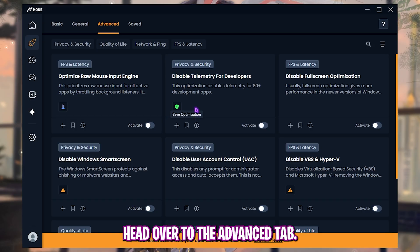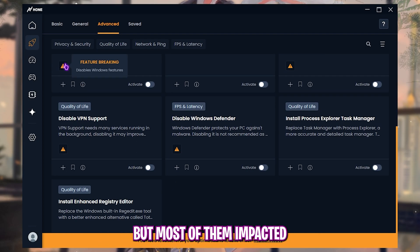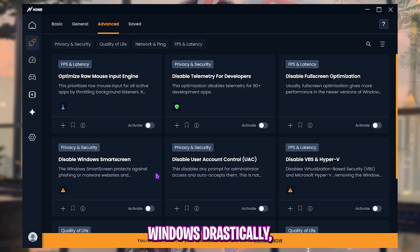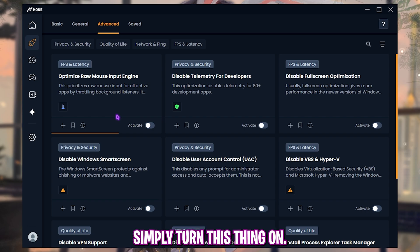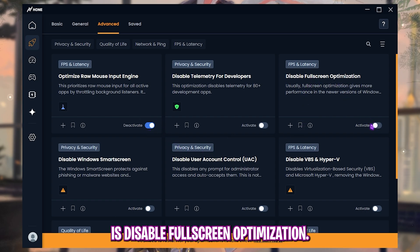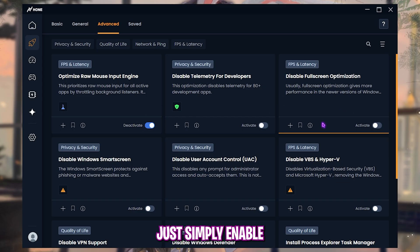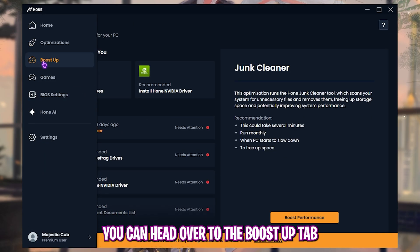Head to the Advanced tab — you'll find very important settings that can drastically impact Windows, so know what you're doing. Turn on 'Optimize Raw Mouse Input Engine' and 'Disable Full Screen Optimization.' Enable just these two settings and leave everything else as is.